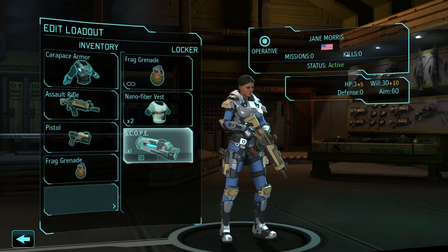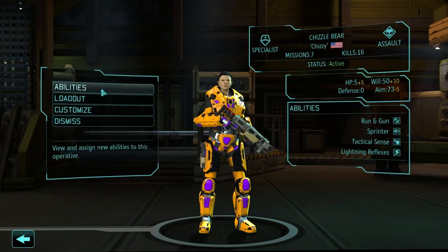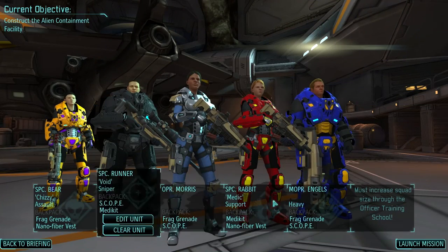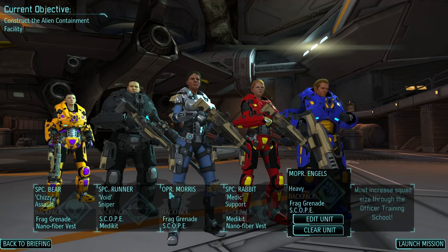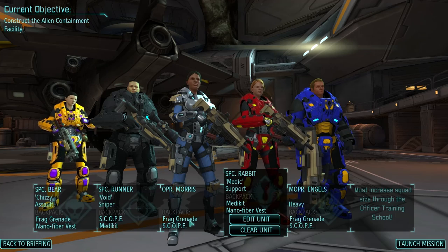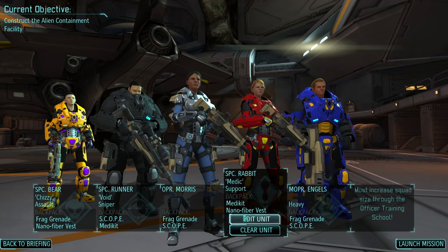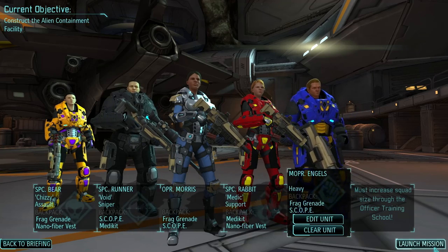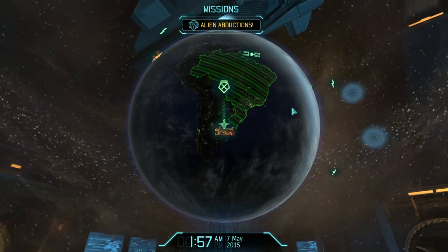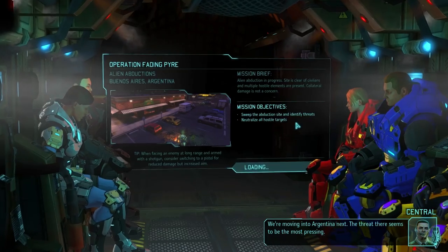I suppose my rookie can get a scope as well. And I have two nano fiber vests. Now I ended up with one spare nano fiber vest, actually. But this is what I'm going to go with. I still want to bring some frag grenades, because they are more useful here than in Vanilla, especially against these annoying sectoids.